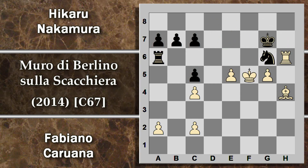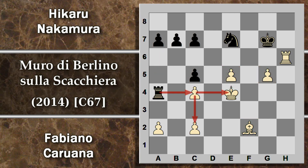L'unico modo per evitare di perdere materiale è giocare g5, ma questa è semplicemente una perdita di un pedone perché dopo fxg5 c'è questo attacco sulla torre. Comunque il re non potrà catturare in e5 perché altrimenti il bianco cattura il cavallo; viene quindi giocata g6, che blocca l'avanzata di questo pedone. Il re nero però non può catturare in e5. La camura ora gioca re f7 attaccando la torre e schiodandosi il cavallo, però c'è torre h8 con minaccia di entrare in h7 con scacco o in h6 dando fastidio alla torre avversaria.